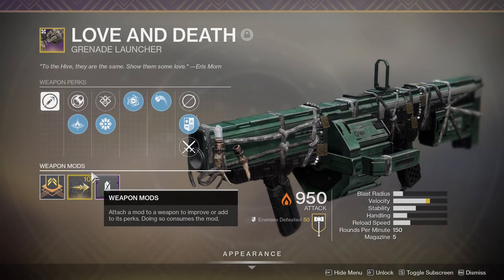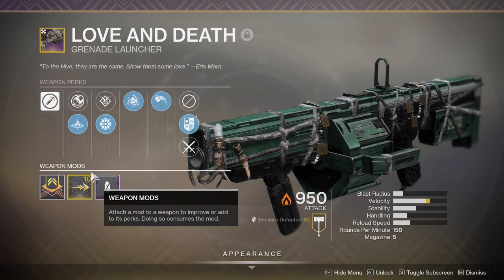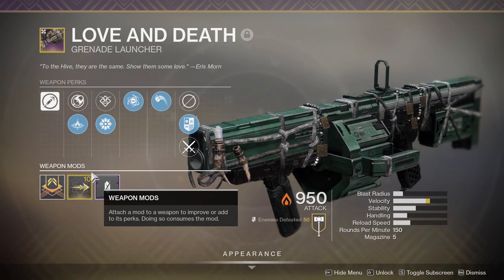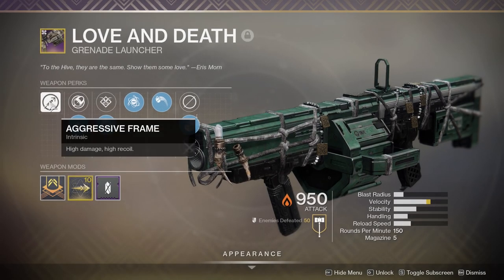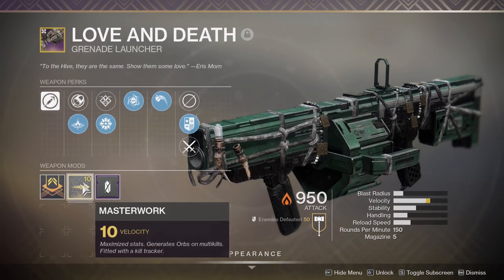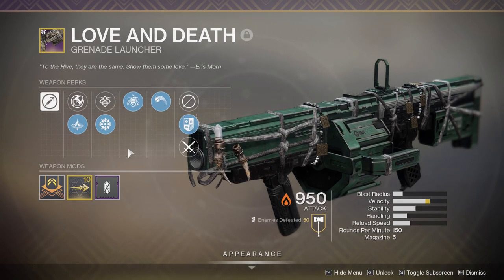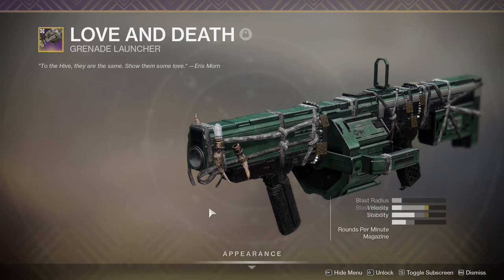This is the one I've been wanting to talk about - Love and Death. I ended up getting a fucking god roll with this. I know a few people who've been farming for it. I got Full Court with Spike Grenades and this is an aggressive frame, so this already makes it really gross. Genesis - I don't care about that. And then a Velocity masterwork. When I saw this I just started laughing hysterically because I got this from just a random drop - not even from the grenade launcher quest, just a random drop.